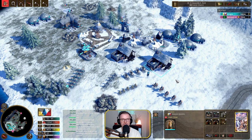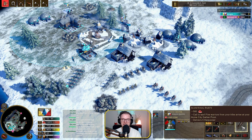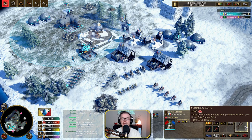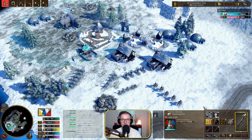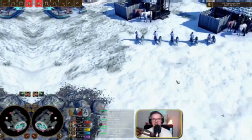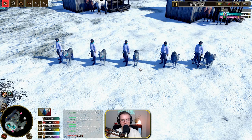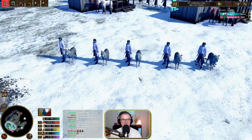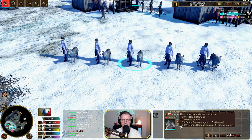That is pretty much all of the age two units. We do have a big button — it's similar to the tomahawk shipment and the jaguar shipment from the Aztecs and the Haud. You can basically get five harpooners, which you can only get in age three. They're basically an age three skirmisher. And this is the awesome Inuit wanderers — look how awesome they look.